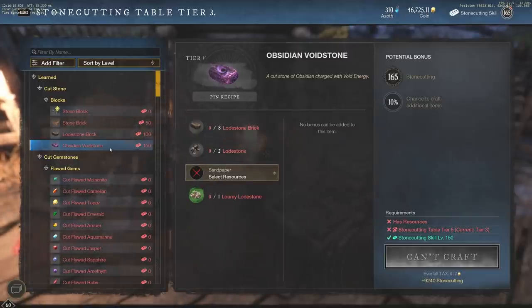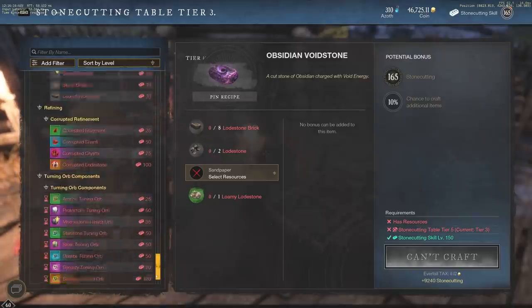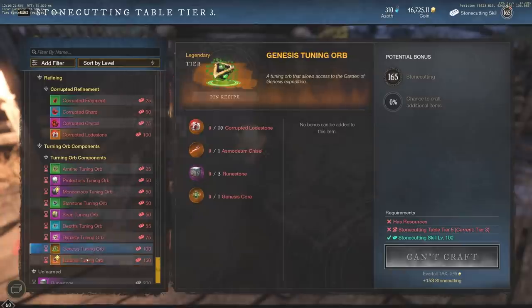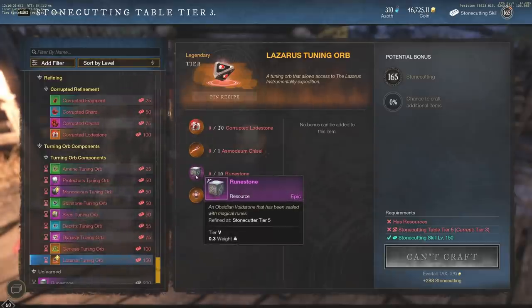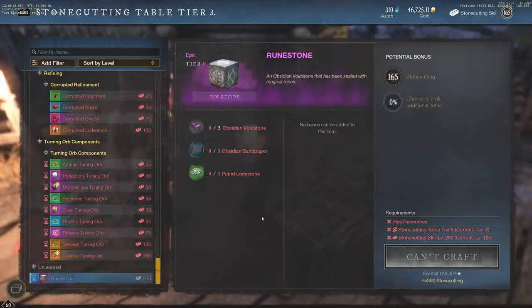Obsidian void stone is needed for things like Lazarus Instrumentality orbs. After you get your two free orbs for Genesis and Lazarus, if you want to make more of these orbs it's going to cost you - specifically 10 runestones as one of the biggest parts of the tuning orb. To make runestone, it takes five obsidian void stones, which means for one runestone you're going to need five loamy loadstone.